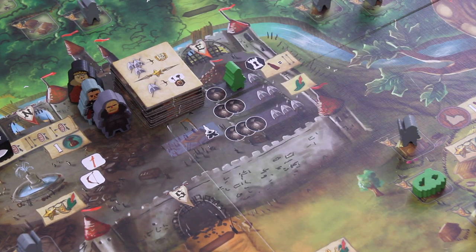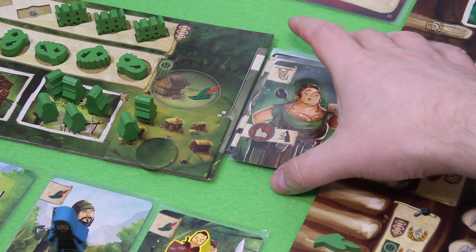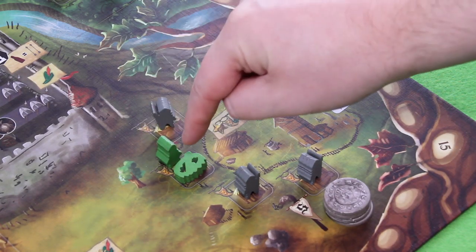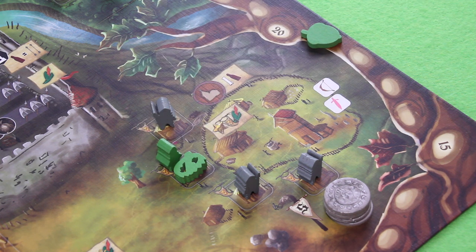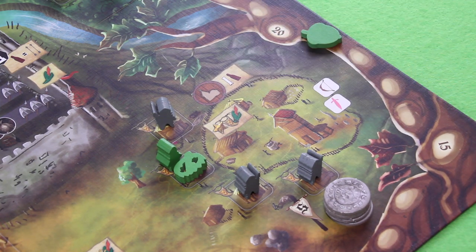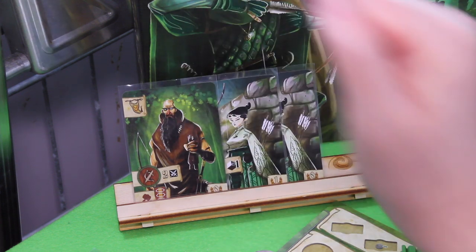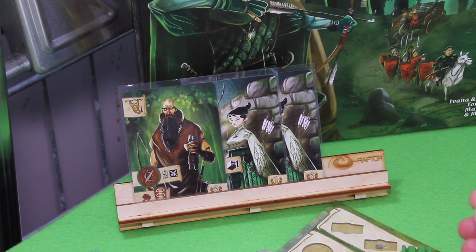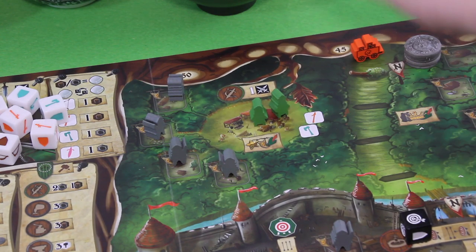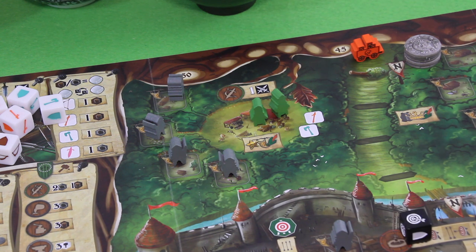That was really bad luck, but it makes the next decision easier. I place a Merry Man at the church on my trap — he's now protected from the next guard. Because of the special ability I get two bottles of wine instead of one. With my last Merry Man I play a card passively, which lets me place a Merry Man anywhere — I'll grab another weapon, a staff.